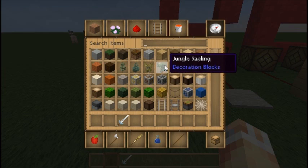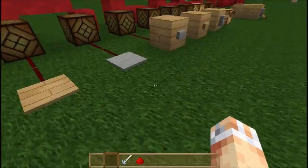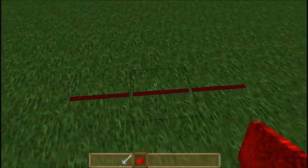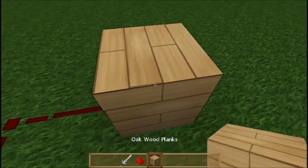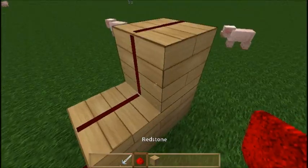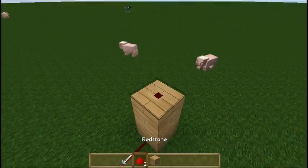Let's go ahead and grab a piece of redstone. This is the stuff you get from the redstone ore and as you can see right-clicking on the ground will actually make a redstone wire. You can turn corners with this and you can also go up individual blocks. If you go up like this you can see that the redstone would go up the side, and then if you went up again it would go up another side.